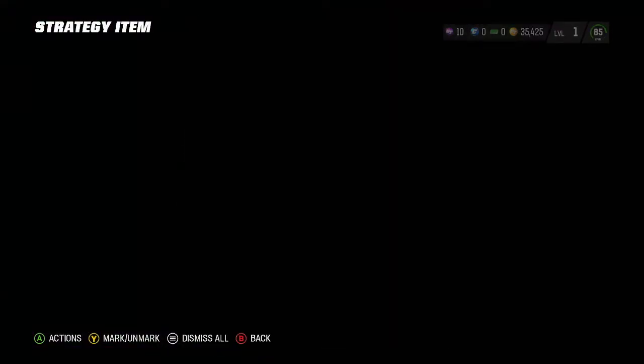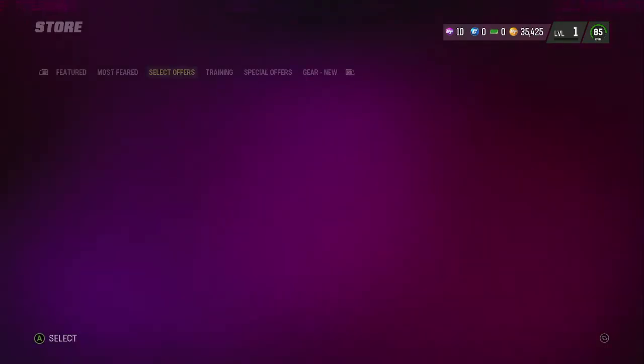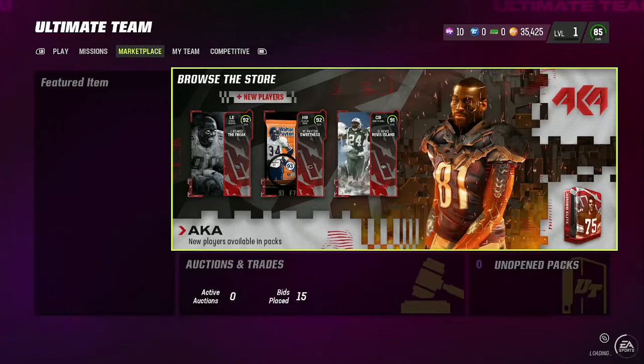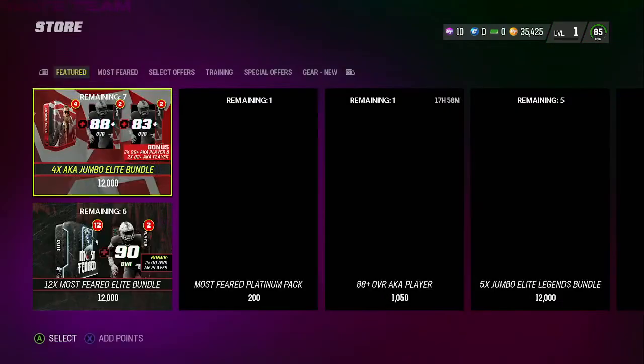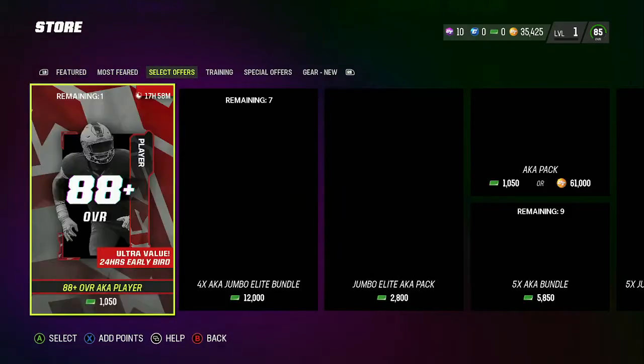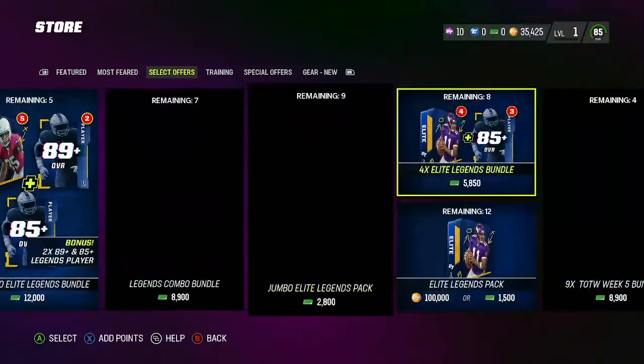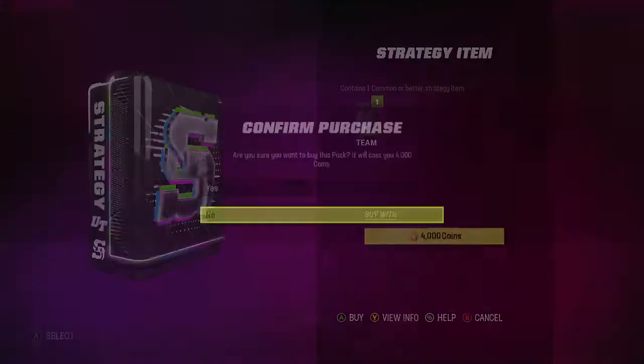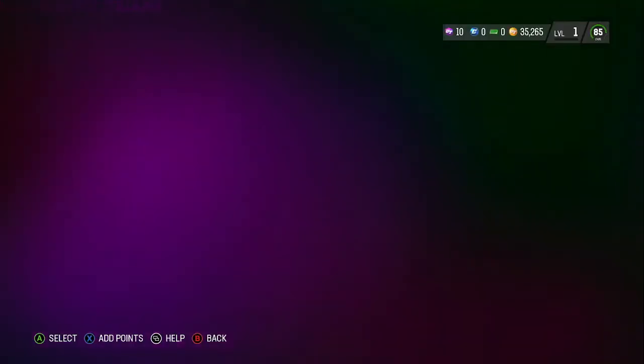Alright, as you can see we are not getting anything right now. So we're going to back out, we're going to refresh. What I'm going to be doing with those silver ones is putting them into the green set, which goes for around 9k — and I'm pretty sure you need like three or four of them. So you should make around six of them to make profit.